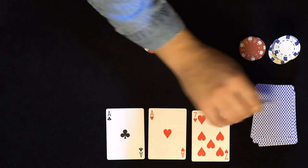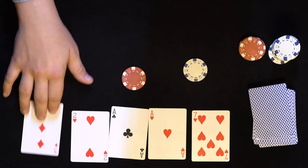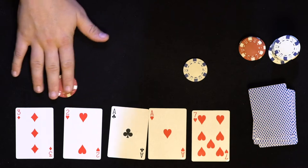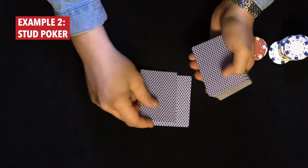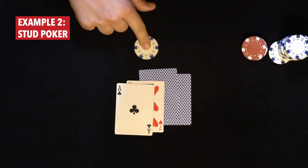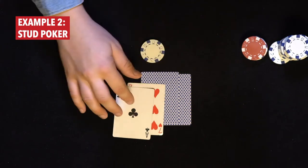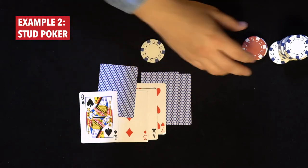Then in subsequent rounds — the turn and the river — you will be able to make larger bets. In the fourth or fifth card round, you'll be able to make big bets using the big bet option. In stud poker situations with fixed limit betting, there's usually a small and a big bet option. You'll see that the small bet is used on third or fourth street, so you're limited to making those small $5 bets. Then subsequently in fifth, sixth, or seventh street, you'll have big bets being made.